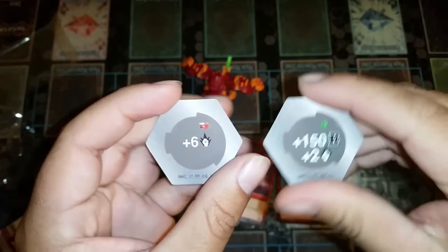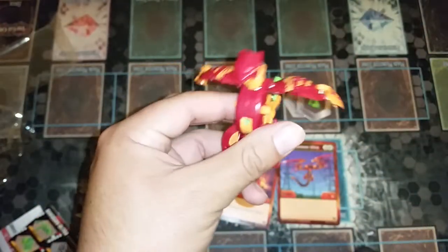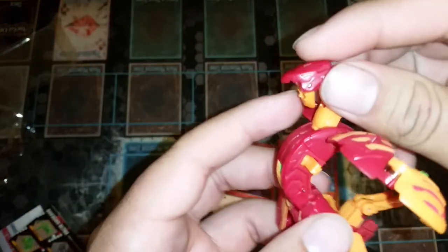This is probably gonna be my favorite deck score. Let's see if we can focus. Nice. Put those down right there and now we'll get into the Pyrus Serpenteis Ultra. Oh look, the mouth opens — that's cool! Does it actually? Oh yeah, it does.